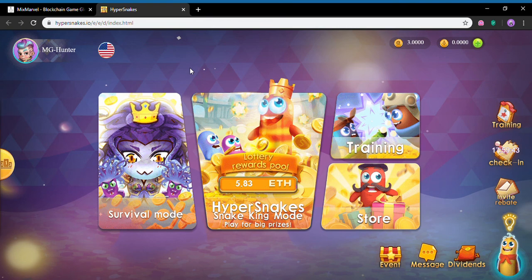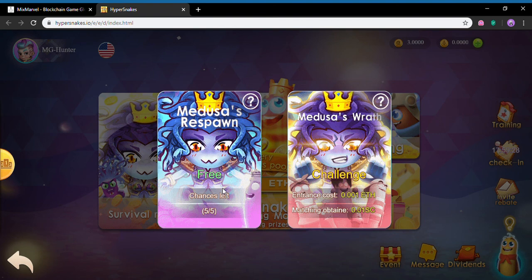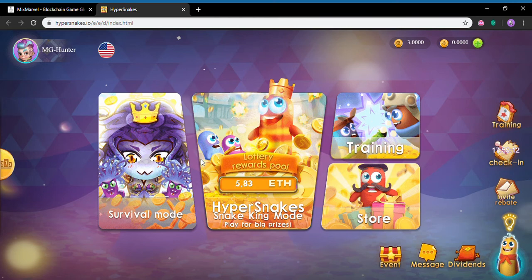The other stuff is going to start charging — if you go into the store or play for big prizes. But if you want to have a little play and see if you like it, go to survival mode. Click on that and you've got Medusa's Respawn, which has five free goes. You can play five times for free every day. Otherwise, the challenge mode costs 0.001 ETH. So we'll just do the free one.